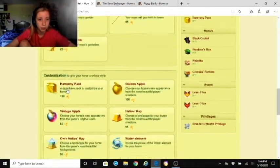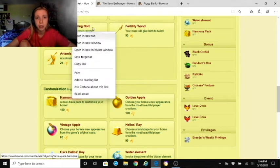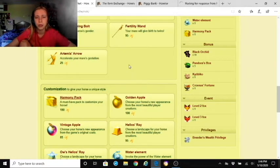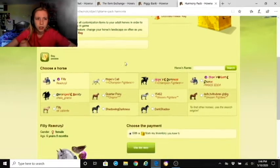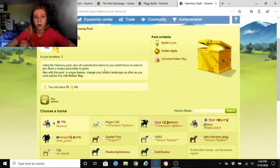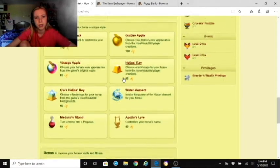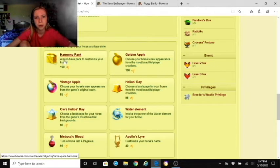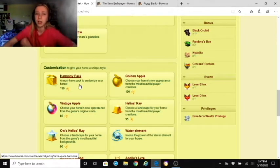The customization category includes the Harmony Pack — I have one in my inventory. It includes the golden apple, unlimited Helios's Ray, and Apollo's Lyre. The unlimited Helios's Ray lets you change your horse's landscape as often as you want for free. The golden apple is 100 passes alone, so the Harmony Pack actually saves you quite a few passes.